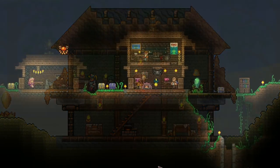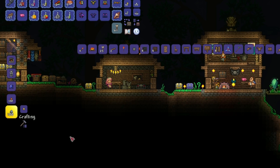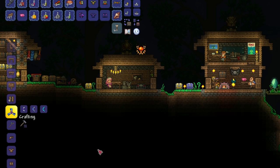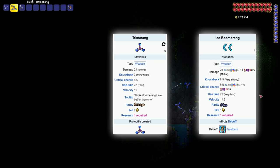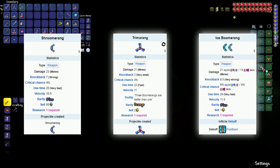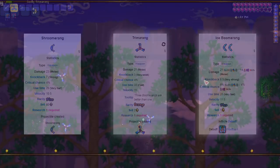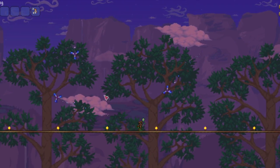The item in the spotlight this time is the Trimerang, a pre-hard mode boomerang that was just added to the game, which you can obtain by crafting an enchanted boomerang, an ice boomerang, and a shroom ring together at a workbench. The Trimerang has the same damage as the ice boomerang and slightly less than the shroom ring, loses the debuff that the ice boomerang inflicts, but gains the ability to fire up to three boomerangs at once — a mechanic only seen elsewhere in hard mode boomerangs, which is pretty cool.